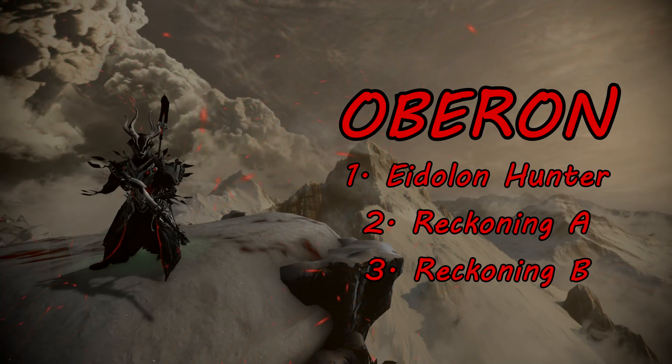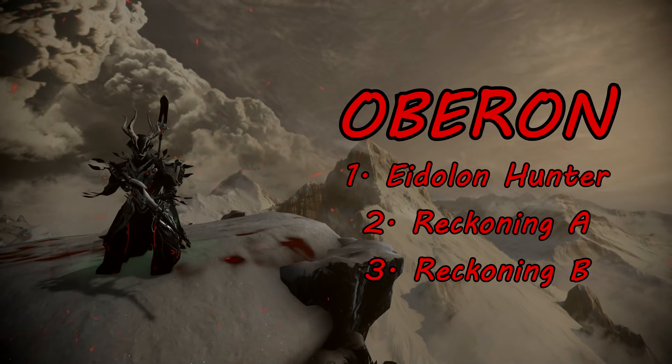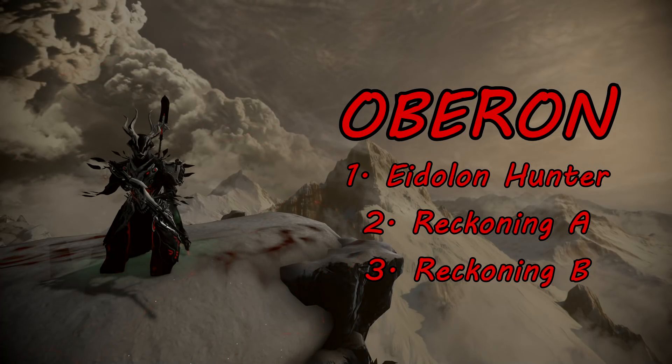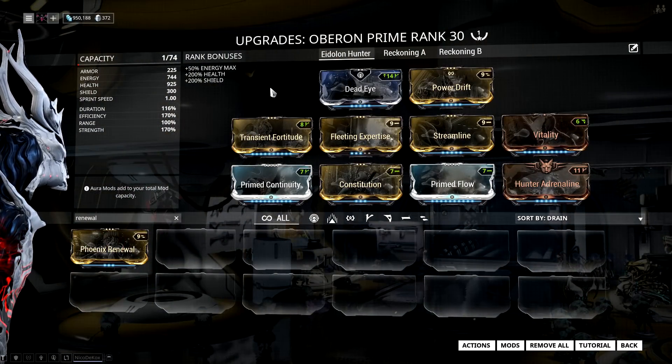As always I'm gonna go through all the builds I use on Oberon and I switch between them based on what I'm doing. The three builds I have for you today are: first, an Eidolon Hunter setup focused around Renewal and Hallowed Ground, which provides extra armor and heals you, your allies, and the lures; then a Reckoning A and a Reckoning B setup — the first focused more towards endgame and stripping enemy armor, the second focused more towards early game and just doing damage. Let's start with the Eidolon Hunter setup.